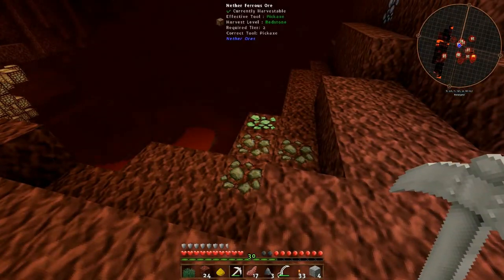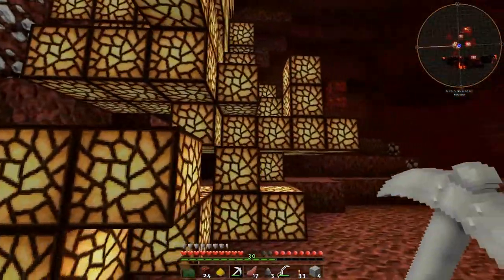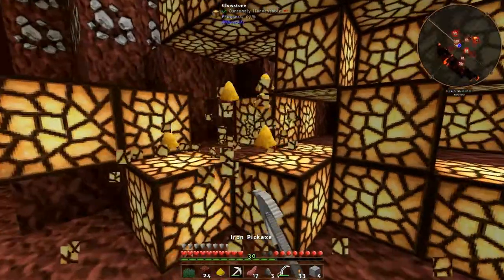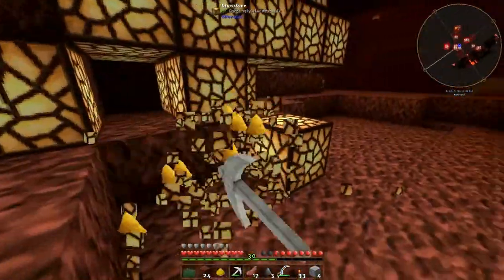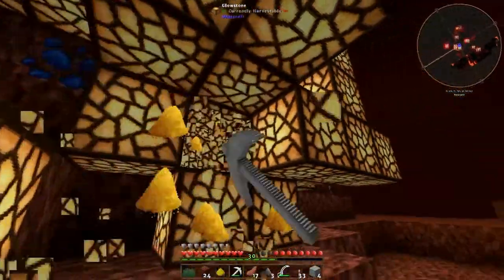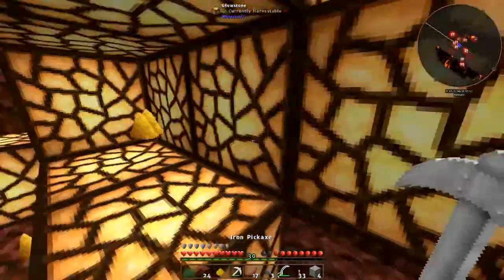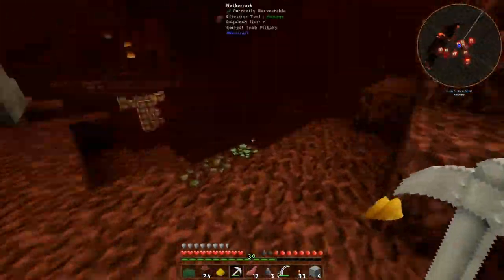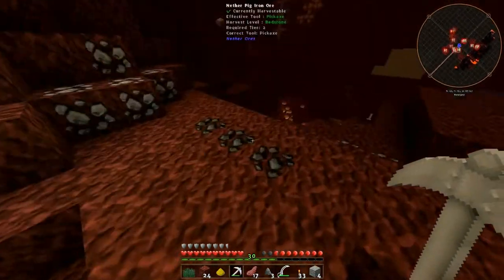What's this? Ferrous. Ferrioide. What's that? Quartz. So let's get a bit of this glowstone. Grab a bit of this, and we can take this back to base. Grab all this - that should be enough for now. Yep, we got quite a little stash.